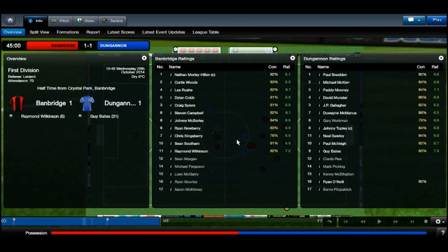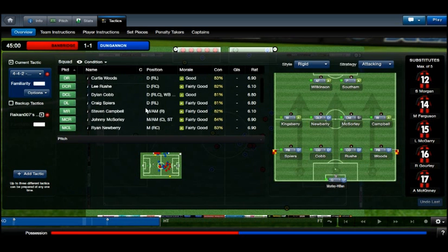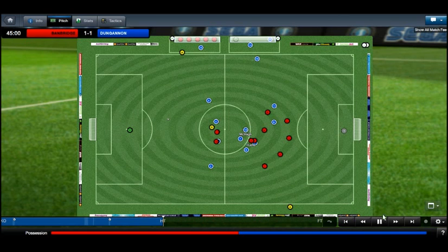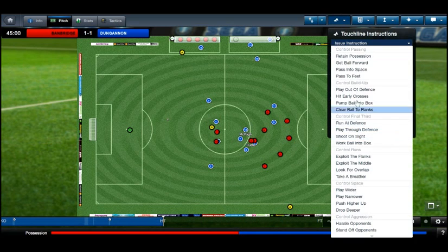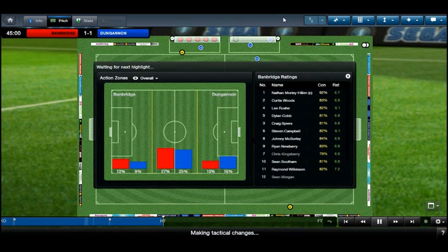At halftime, not too happy but not too unhappy with this score. A draw against Dungannon is a respectable result — many teams won't come away with a point this season. I need to make a change as Kingsbury's fitness isn't great. I'm also going to tell them to pass to feet since this is our home pitch. Let's make that change.